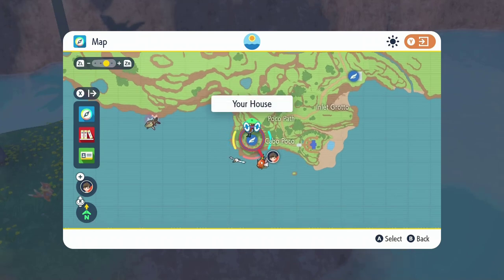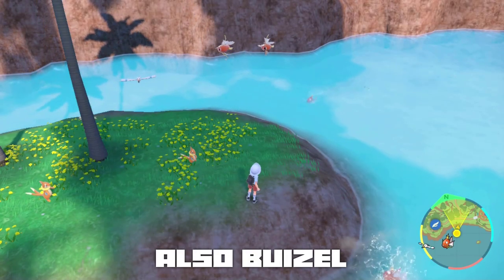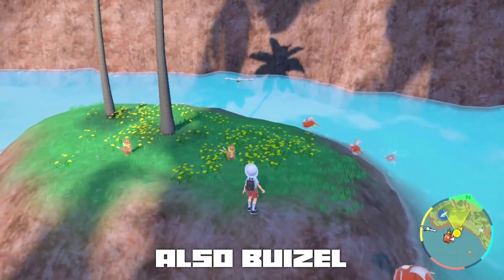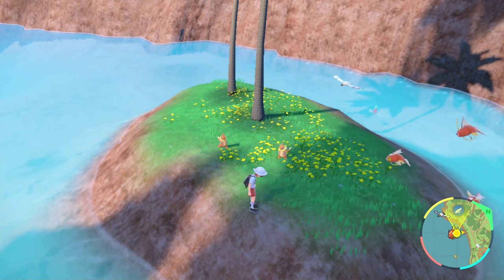Finally, for speed EVs, I like to train just south of your house in the ocean. Here you'll find a bunch of Wingull and Magikarp. Each Wingull and Magikarp yield one speed EV each after a KO, so go nuts. Don't forget to have your Pokémon hold a power anklet to raise your speed EV gains.